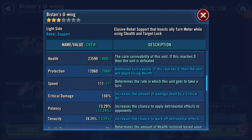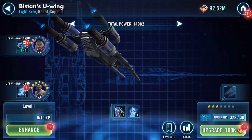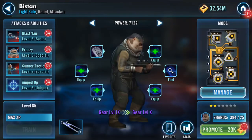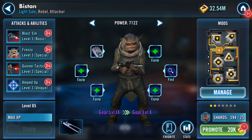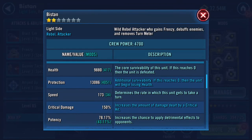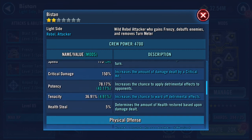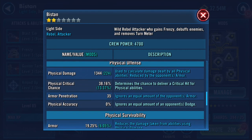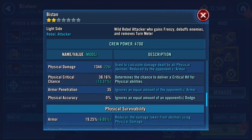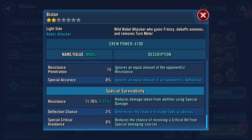I don't think that piece of gear made any difference - the only difference I'm really looking at is the speed. Popping those few bits on there didn't make a huge amount of difference. However, this part might. Power at the moment: 7,122, 9,880 health, 13,000 protection, 173 speed. Potency is up to 78%, 1,344 physical damage, 1,042 special, 1,176 resistance.